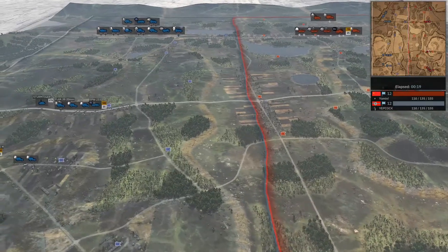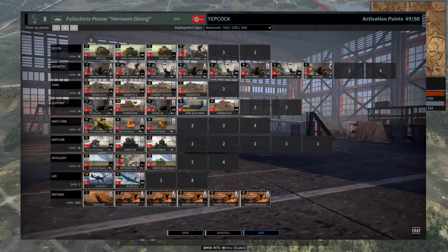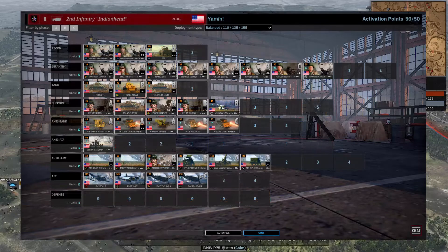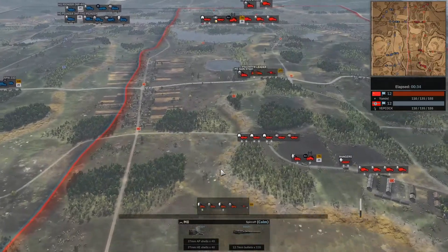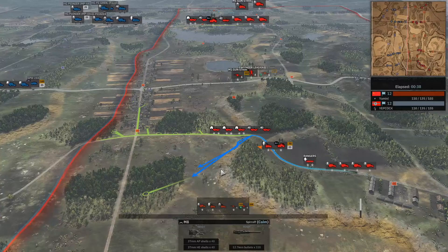Is that a Sturmtiger I see? Yeah, it's a Sturmtiger on Ciano — not the first time we've seen it. Left-hand side in the blue, we have Japp Kock playing the Hermann-Göring Panzer Division with a balanced income. Right-hand side in the red, we have Jamin playing 2nd Infantry, also with a balanced income.